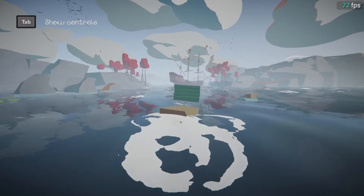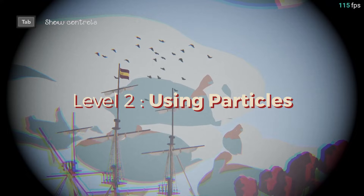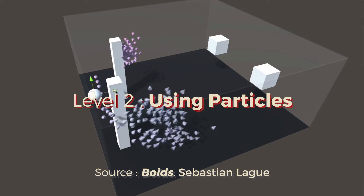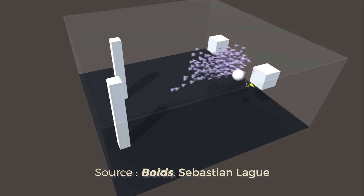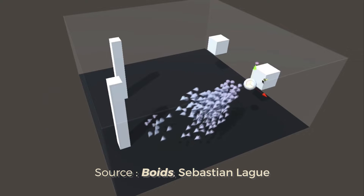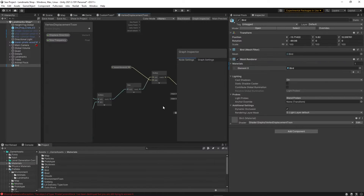The second level is creating some particle systems to mimic a flock of birds or a school of fish. I could use boid behavior for an advanced look, but for now I will just stick to my approach, which is to try to keep things as simple as possible. Using the VFX graph, I simply use a bunch of forces to make the particles follow the system, then I add a bit of turbulence to make the movement more natural.